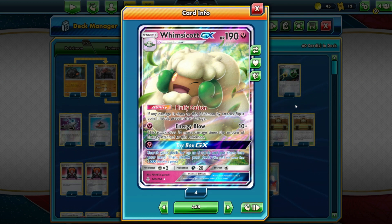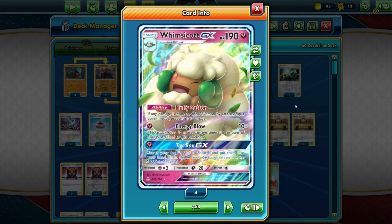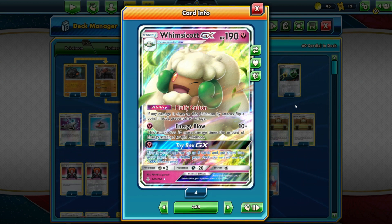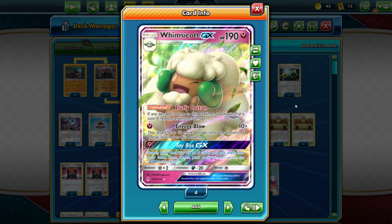It has two attacks. For one fairy energy, Energy Blow does 10 base damage plus 30 more for each energy attached to this Pokemon. The more you build up, the more damage it does. For another fairy energy, Toy Box lets you search your deck for up to 5 cards and put them into your hand — get exactly what you need for the next turn.